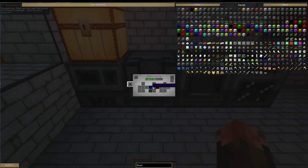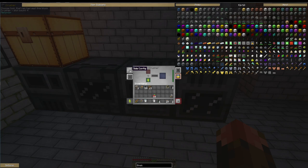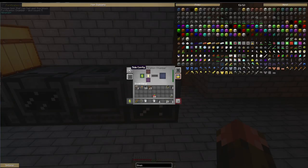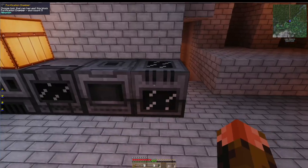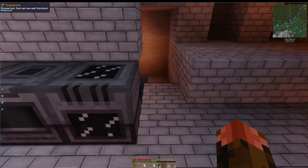That's the energized smelter. Enrichment chamber is set - output to the left and the rest are similar, eject on. Same for the crusher. And for the purification chamber - you'll notice the purification chamber now has oxygen in here.